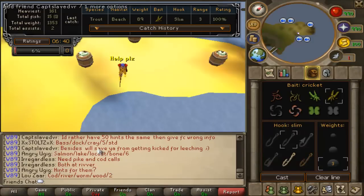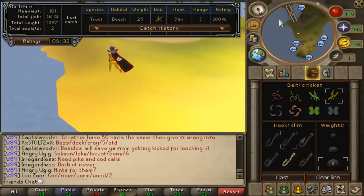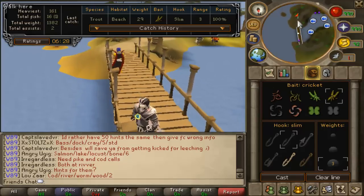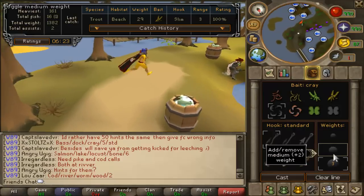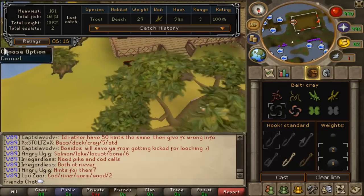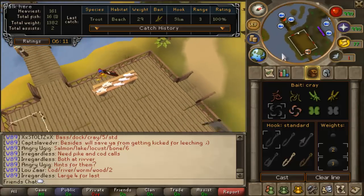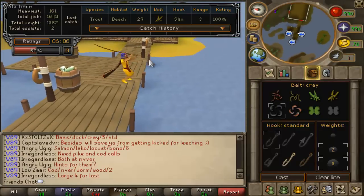Look in the French chat for bass. I'm going to go to the Docks next - that's Cray, 5, STD. STD is not what you think - it stands for standard. So Crayfish, standard hook which is the first one, and 5 - that's 3 and 2 is 5. Not many people fish in this east dock here - most people go to the west one.